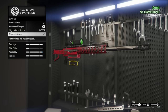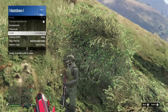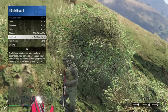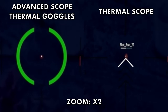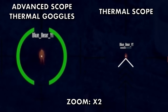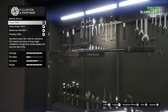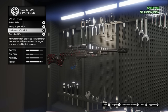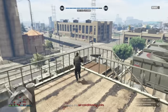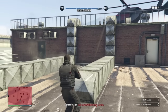Regarding scopes, many reckon the thermal scope is best, but personally I prefer using the thermal lens on a helmet while equipping the advanced scope on the sniper. The advanced scope zooms in further than the thermal scope, meaning your target is easier to hit. After experimenting with the other sniper rifles again, the answer is no — they all pale in comparison. The new Precision Rifle in the sniper category is barely even a sniper and is absolutely garbage.